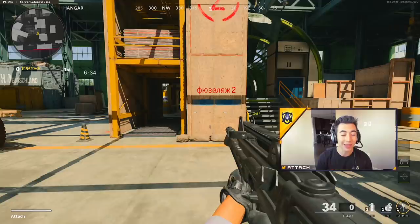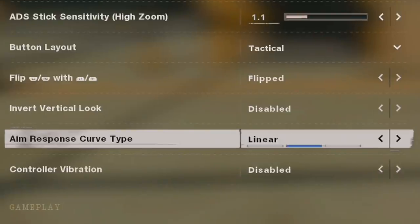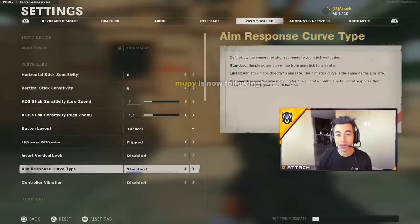There is some exciting news — they added this: Standard, Linear, and Dynamic from Modern Warfare — the aim response curve type. We've got a lot to talk about in this video: which one's the best, which one you should be using. Are you guys happy they added the aim response curve type in Cold War, or do you think they should have left it in Modern Warfare? I've seen a lot of people arguing on Twitter.